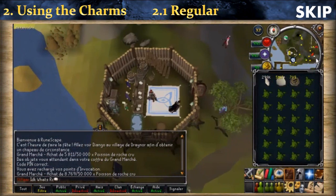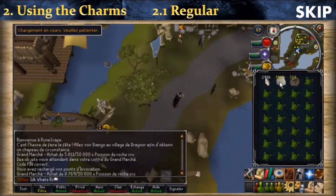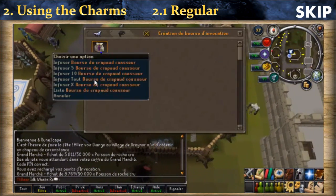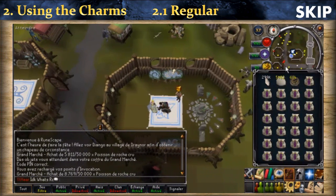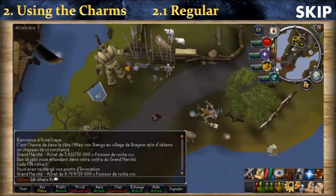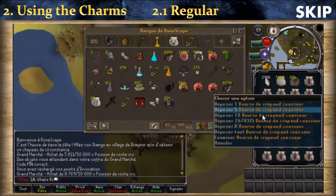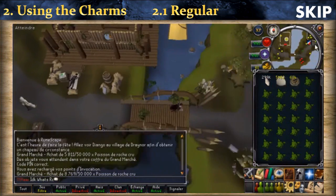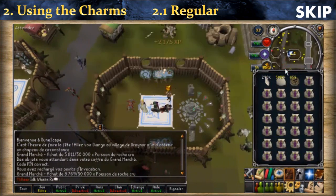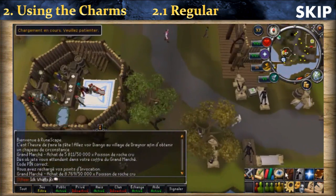First, withdraw the ingredients you will need — for example Swamp Tar if you're making Barker Toad. If you don't know what ingredients you use for each pouch, check my calculator linked in the description. Once you have the ingredients, run to the obelisk — east then north. When you're at the obelisk, simply click on it and select 'Make All Pouch.' When you have the pouches, run back to the bank — south then west. There is a lot of running so I highly recommend having a high Agility level or bringing super energy potions. At the bank, deposit all the pouches and withdraw more ingredients. Note there is a fence that can block your path, so go next to it rather than towards it to avoid getting stuck. Then use all the ingredients to make more pouches and run back to the bank, repeating as needed.